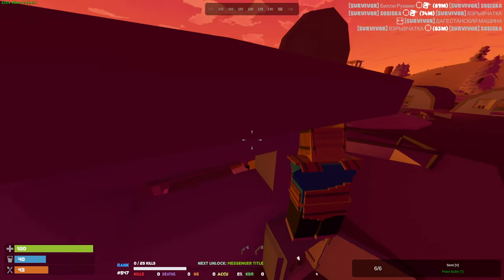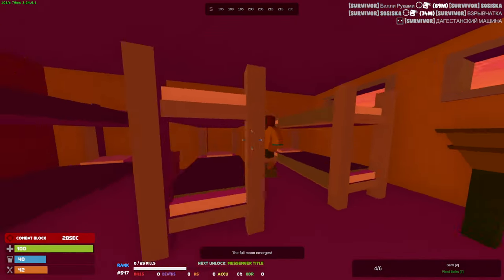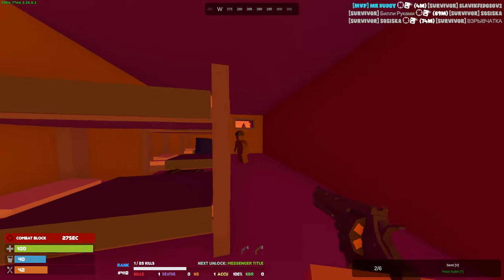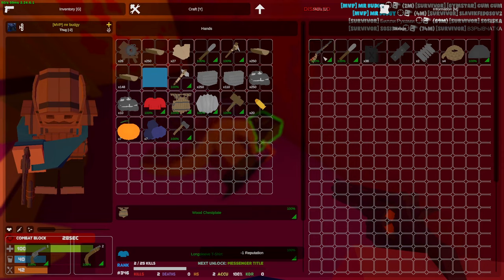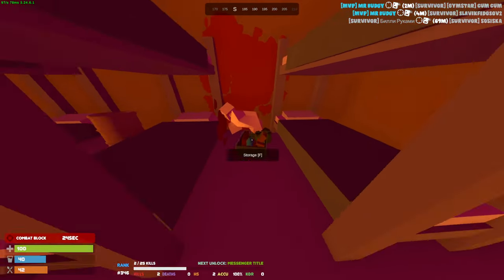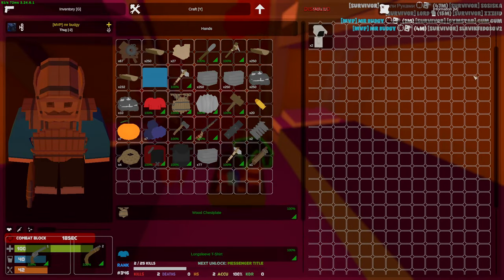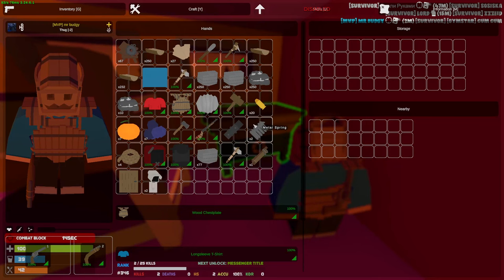I saw a guy running in. There we go — he's headshot twice. Wait, the other guy is not dead? Okay, well he doesn't have anything thankfully. There we go, now he's dead. He had some stuff — he had springs, that's good for AKs. The first dude had nothing that good. He had hazmat though — take the hazmat. I do need hazmat, even though not really since we're living only here. But hey, we'll take it — why not?